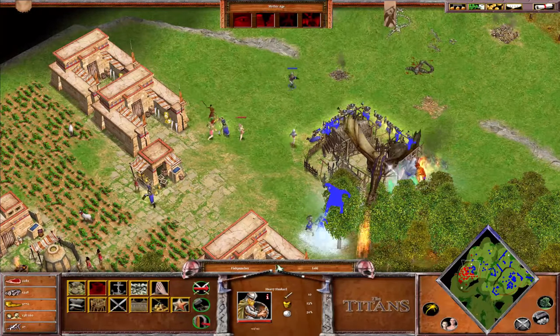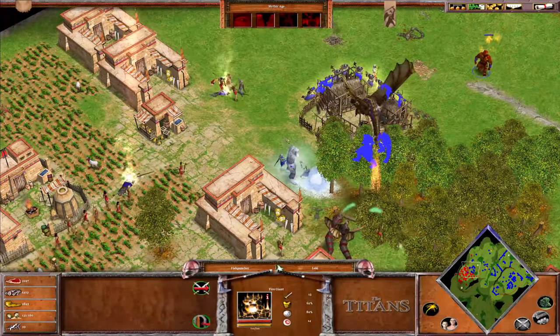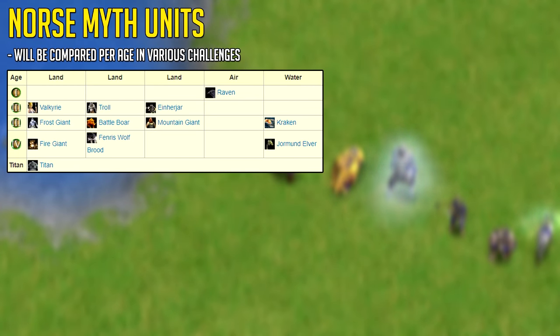Since the Norse Gods are some of my favourites to play aside from the Greek Gods, I decided I would do them next for the Myth Unit face-off. I'll be comparing these Norse Myth Units per age in various challenges, giving them a score per challenge. Please keep in mind these are not 100% accurate, as things like kiting and micromanagement can make a certain Myth Unit better than another.